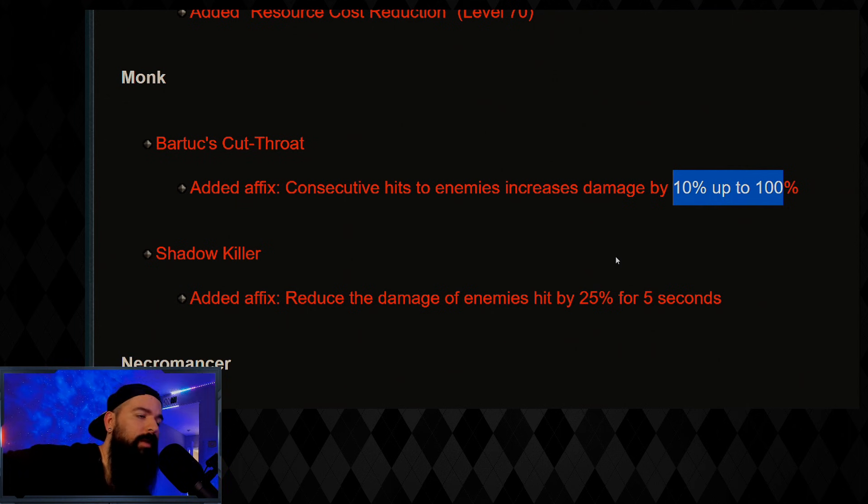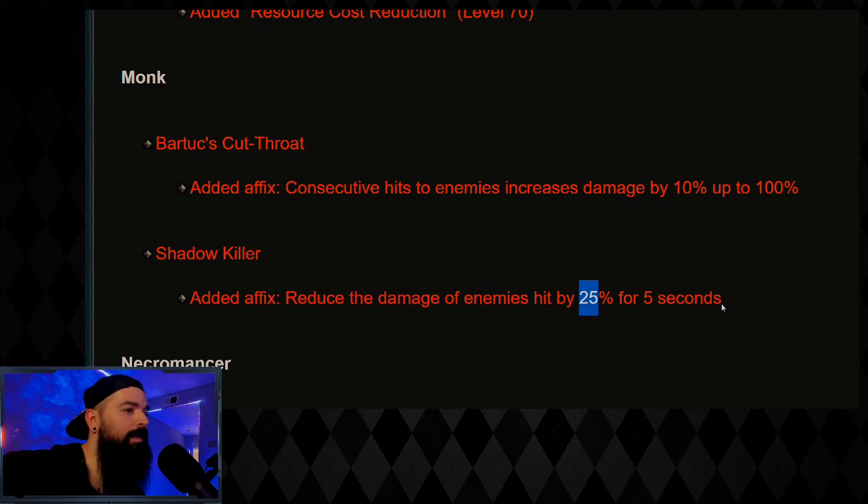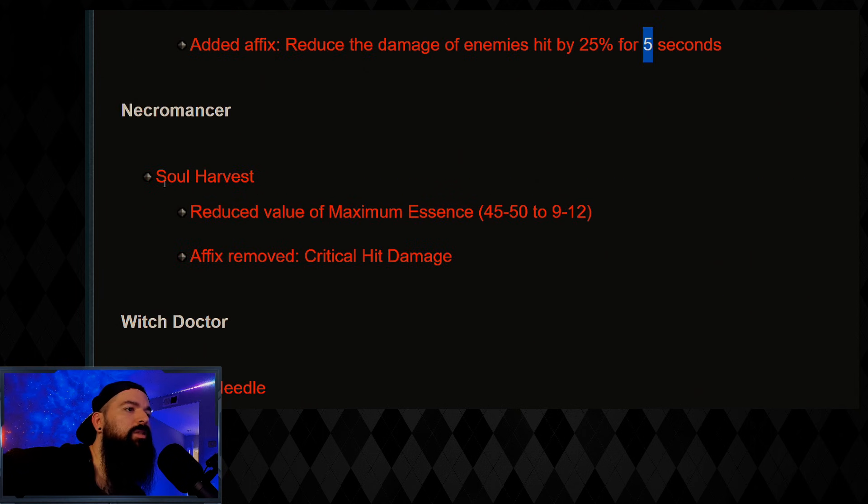Shadow Killer: added an affix to reduce the damage of enemies hit by 25% for five seconds. This is basically like the z-Monk version — there's a mirror affix for Barb so now Barb has one, and now Monk has one, so they both can reduce damage for the whole group for five seconds.